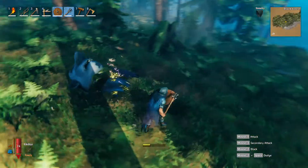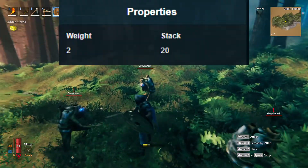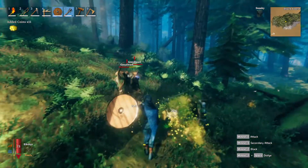Once the troll dies, it will drop multiple troll hides. Each hide is 2 pounds and the stack size is 20. Now that you've got the hide, you can go back to your level 3 workbench and craft up some troll armor.